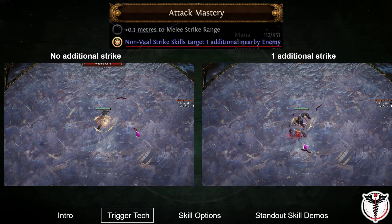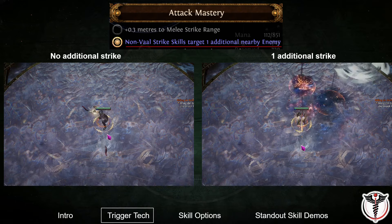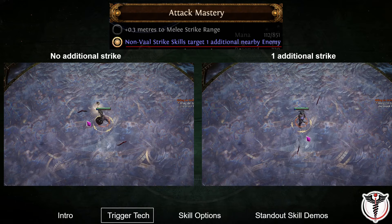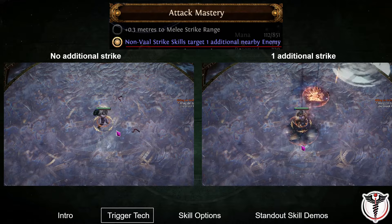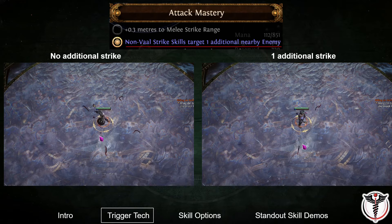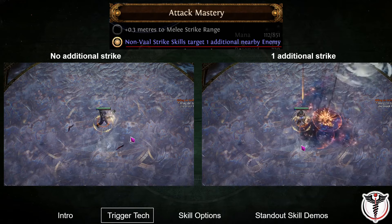Third, since the melee strike range for one-handed axes is quite small, playing the skill can feel pretty bad without a source of strike skills targeting one additional enemy. The ancestral call effect solves this problem almost entirely with its auto-targeting, so I would highly recommend building in at least one additional strike.